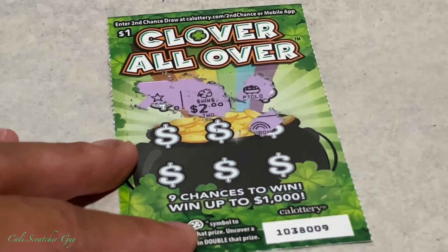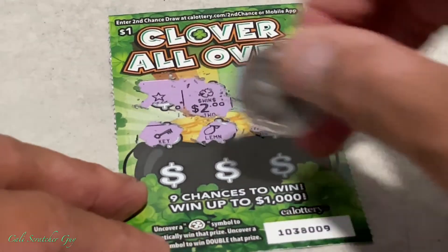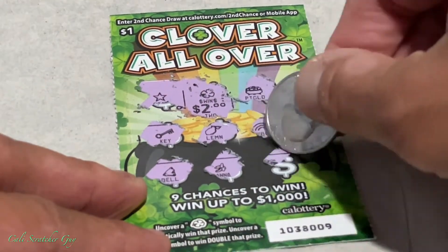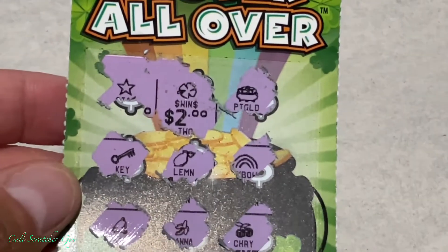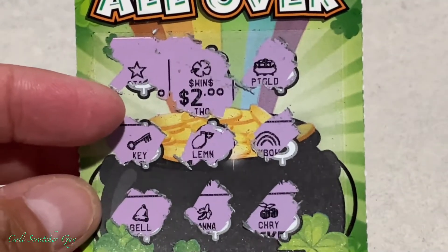Let's keep moving on here. That is a pot of gold — nope. That is a number one, and then we have a two dollar winner and a one dollar winner. So there you go guys, that's fine — that's actually pretty good for our first try. Two dollars, pretty good.